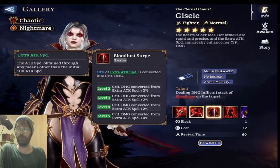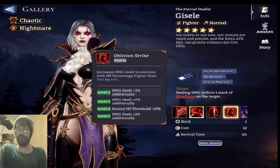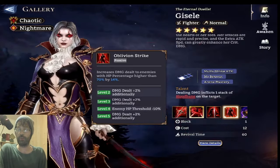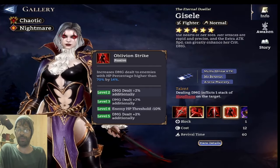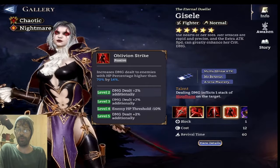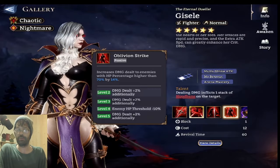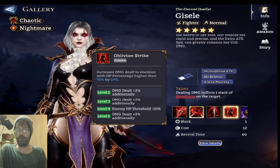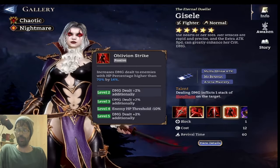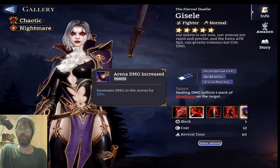This means Giselle is a hero you're going to want to build with attack speed — quite interesting. Her Oblivion Strike passive increases damage against enemies with HP percentage higher than 70% by 14%. Fully skilled up, the threshold drops to 60% enemy HP and the damage bonus increases by 6%, so it's 20% additional damage against enemies at 60% HP or lower.